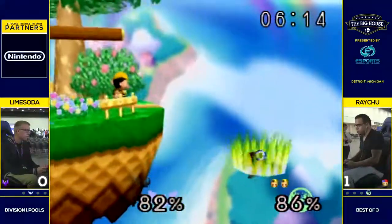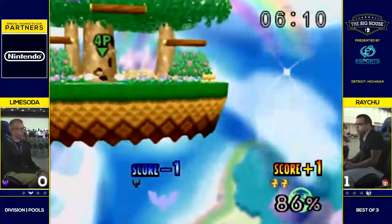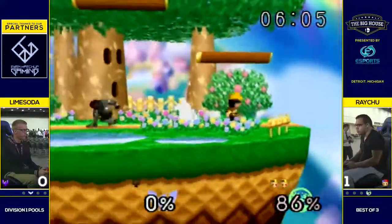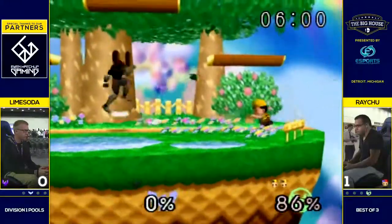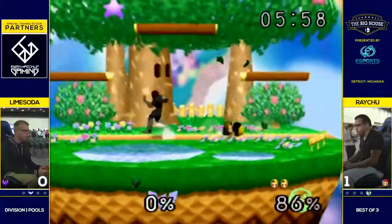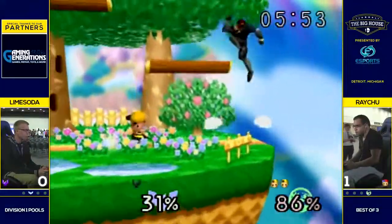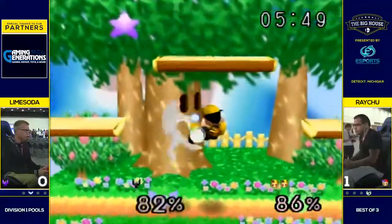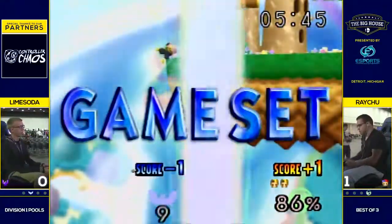We see Lime drop the combo there — that down smash, so slow, unable to drift quite as well. We're back in neutral. A good back air is going to send Ness offstage, which is where Lime wants him right now. But that up air is going to start an edgeguarding situation for Raichu. I do like that Lime was slowing down his game, but it just seemed like he wasn't really protecting himself when Raichu wanted to get in.